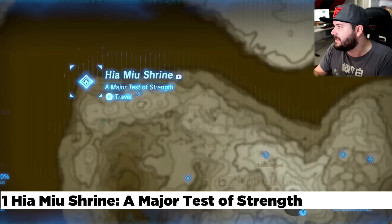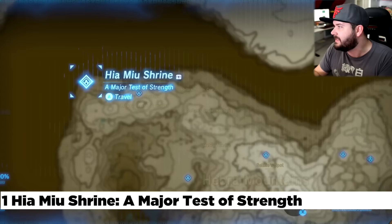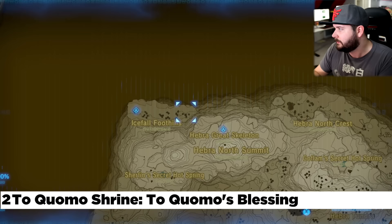Starting at the most northwest part of the map, this is the Haya Mayu Shrine — a major test of strength. It's at the most top left part of the map. It's pretty difficult to miss; it's right out in the open.